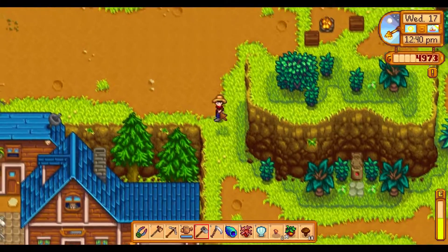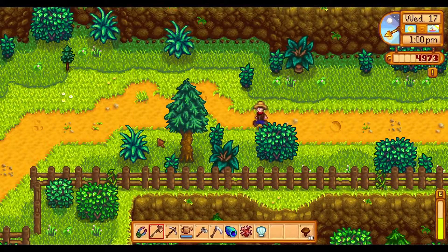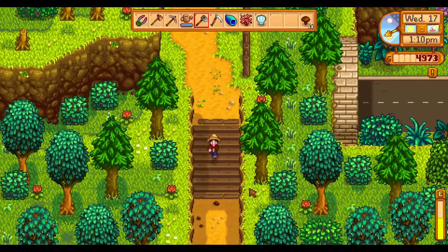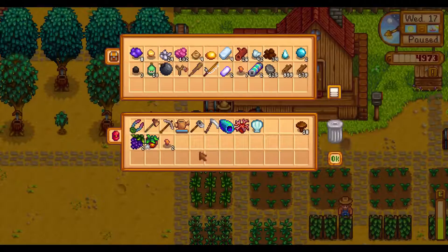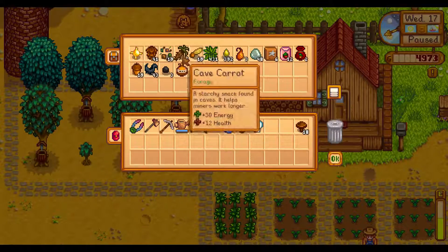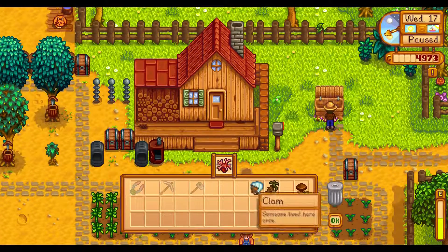Let me quickly see if we can forage more stuff. We will keep that. I will go and fetch the cave carrot and give that to Linus on the way to the mines. Cave carrot — yoink. I don't need this tool or this going to the mines, but I do want to get rid of this stuff. Let's find Linus and give him the cave carrot.